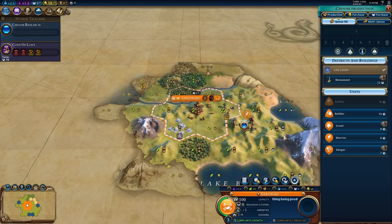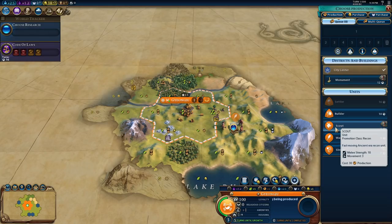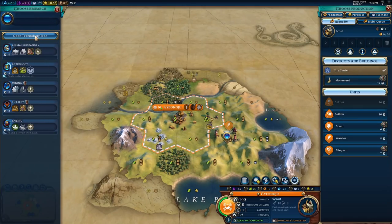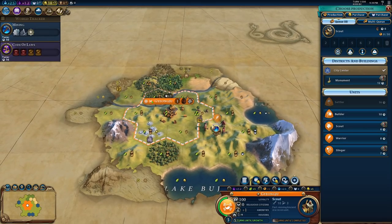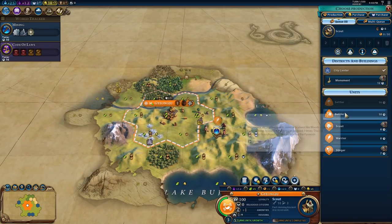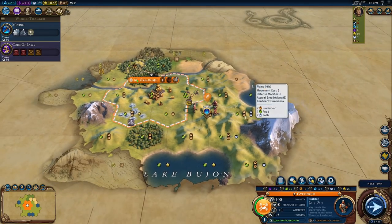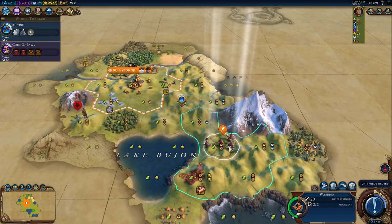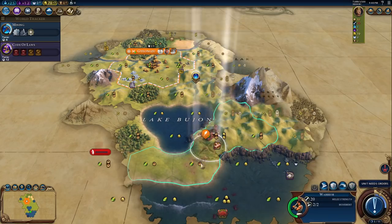For what we can build in our capital, we have three options. We know we're playing a fractal map so we don't actually know if this is an island. A scout is a decent option to explore around and get all the tribal villages. Or we can go for a builder right away because we can get mining, and at 10 turns we'll have a builder. We can get a mine right there, another mine wherever. Let's go for the builder. We'll get a mine here and try to get this tile over here for another mine.